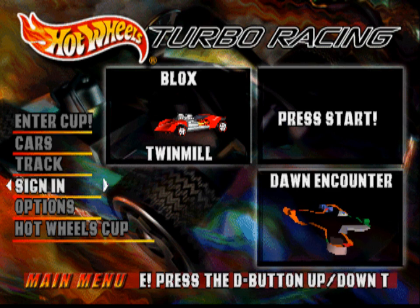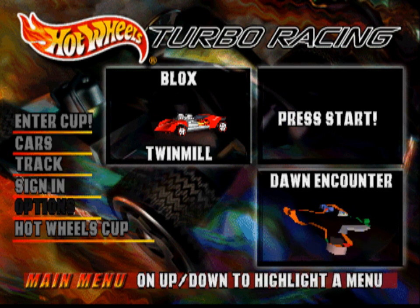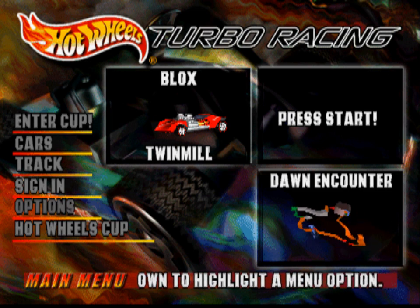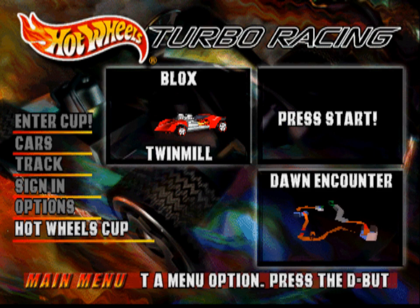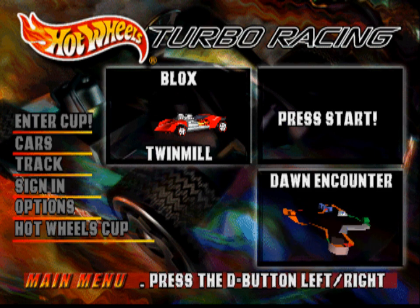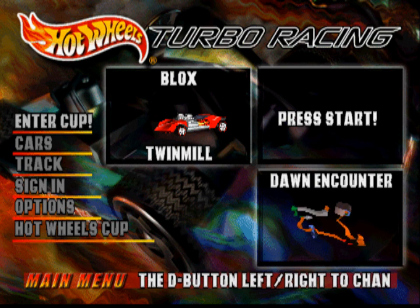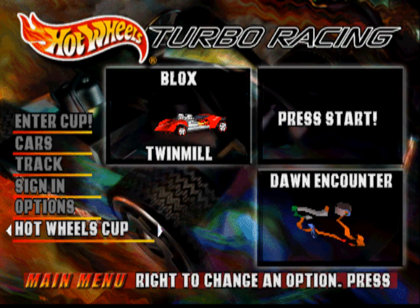If you collect all the cars... it sounds like if you go through all the different levels and collect a secret car, it gives you that secret car. If you complete the Twinmill Cup, that will give you all the cars you don't have, except for one — unless you already have all the cars collected.